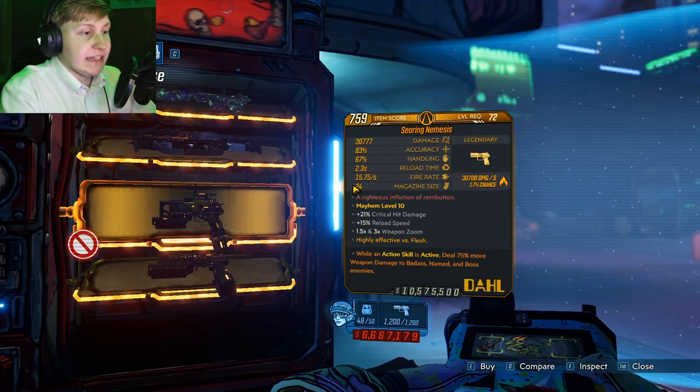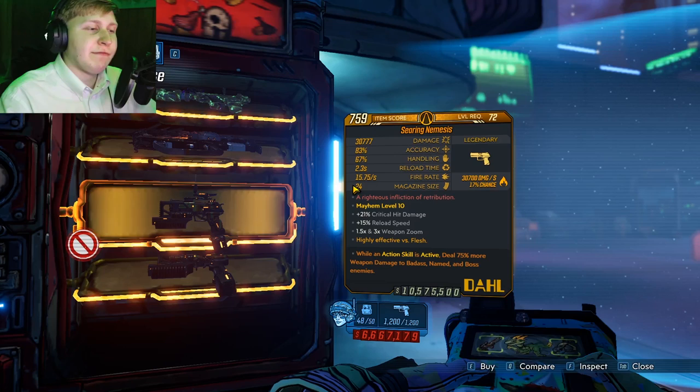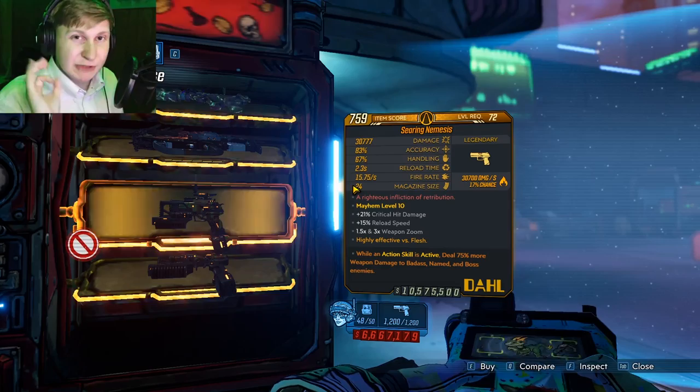The final weapon is going to be the Nemesis, which is a pistol that doesn't get talked about often. It's a pretty decent Dahl pistol — very straightforward. It doesn't have any fun effects, but it does a decent amount of damage and has almost pinpoint accuracy, which is very cool.